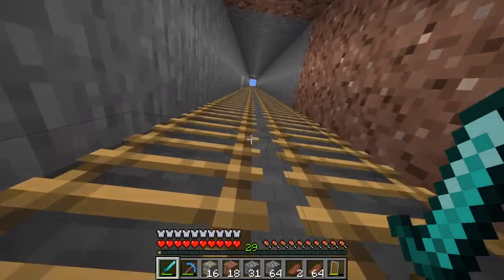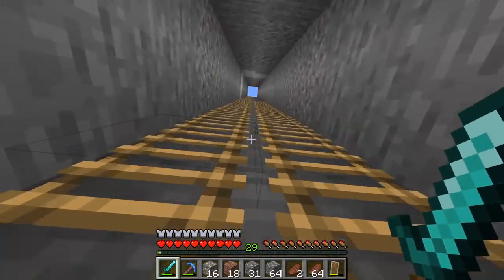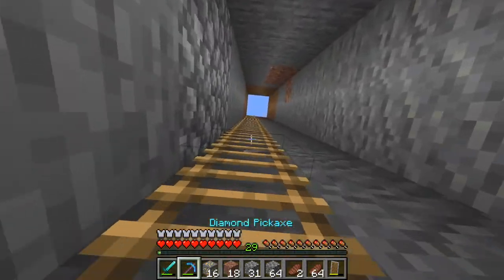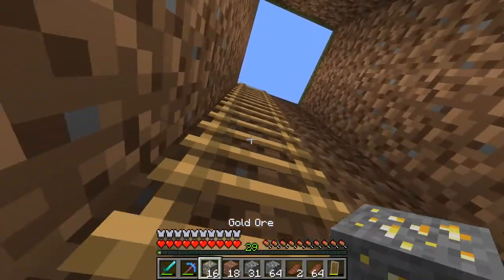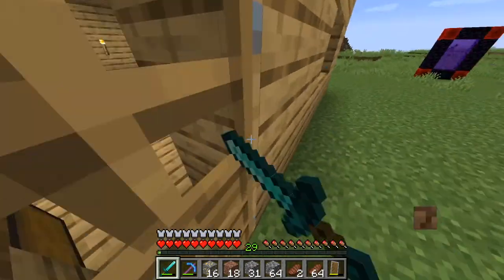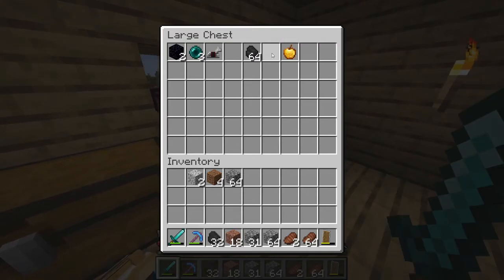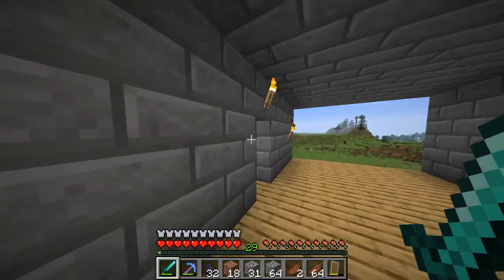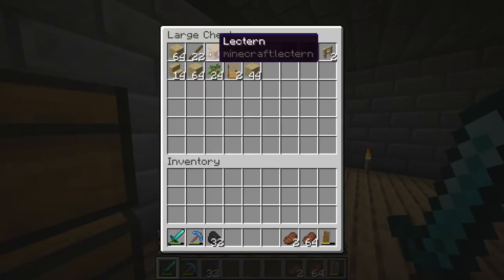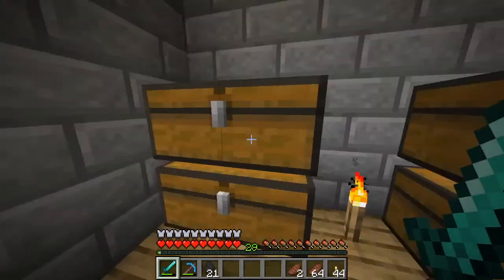So one thing I forgot to bring in the mine was torches, because I've only gone like fifty blocks so far since I only had four torches on me. That's something I'll need to bring. This was technically not a mining trip, even though I got sixteen gold super fast. I'm gonna grab the stuff, get some sticks, and put as many torches as I can in my inventory.